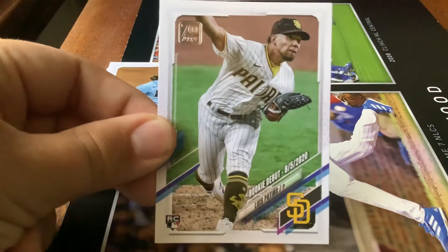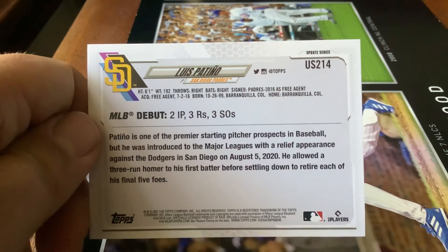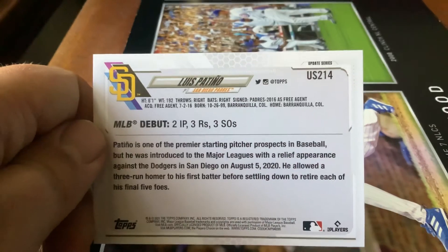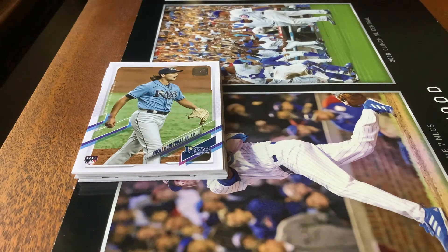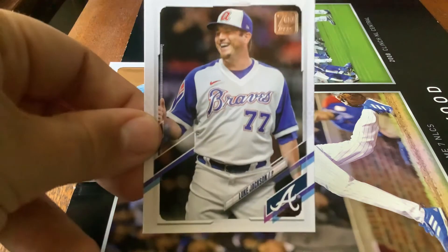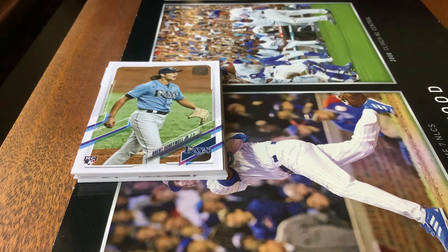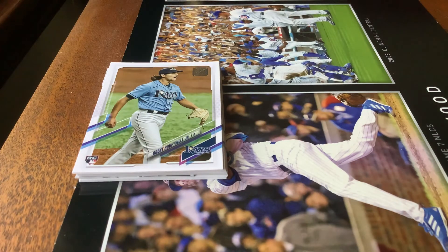Luis Patiño of the Padres — rookie debut. He was with the Rays mostly; he got traded to the Rays before. His rookie debut was August 5th of 2020 if you want to read the back of the card — two innings pitched, three runs, three strikeouts. His debut on August 5th 2020 was with the Rays. Then this season: Jose Quintana, Luke Jackson — World Series champion by the way, congrats to the Braves fans — Julio Teheran, and Cole Tucker.